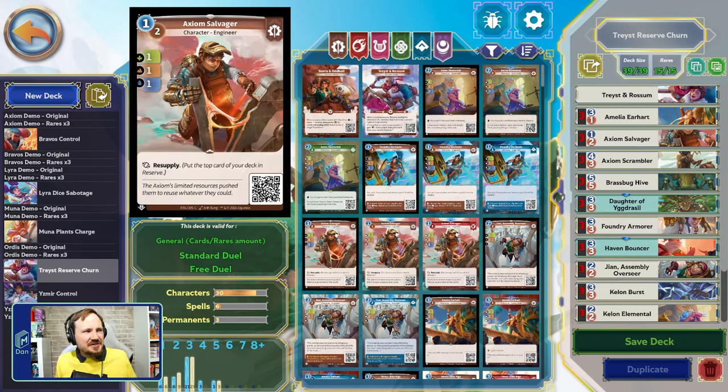Axiom Salvager — I've been a little less impressed with this card than I'd like to be, but he's what we work with right now. He's a one/one/two/one/one with 'when played from reserve, resupply.' It's just that two cost out of reserve for the one/one/one isn't great, but a turn two play out of reserve is okay — get the counter on Traced and Rossum, then resupply something like an Amelia Earhart. You can get a lot of counters quickly if you're hitting things with the Salvager.